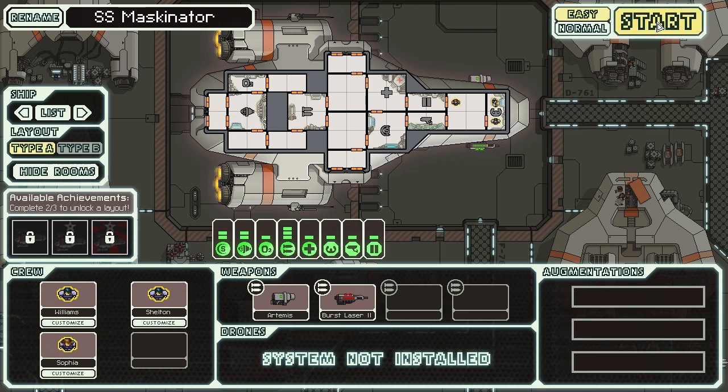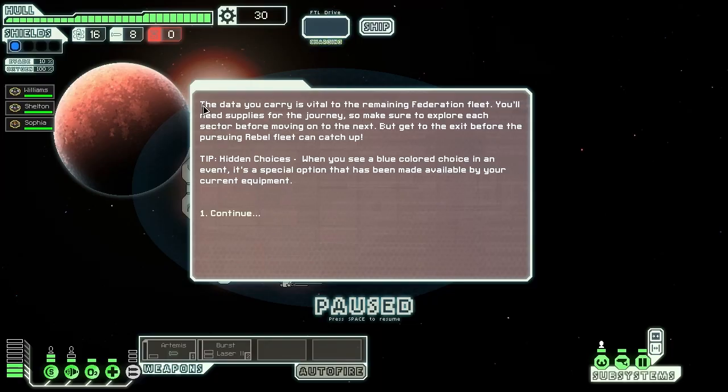There's a lot of reading in this game because it is quite text-based — lots of choices and options. This is telling us the storyline: we carry data vital to the remaining Federation fleet. We're going to need supplies for our journey, so make sure to explore each sector before moving on to the next. But get to the exit before the pursuing Rebel fleet can catch you. We have to fly to different areas and then go to the exit — there are about ten stages in the game.